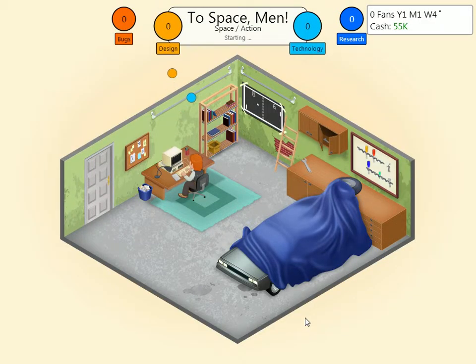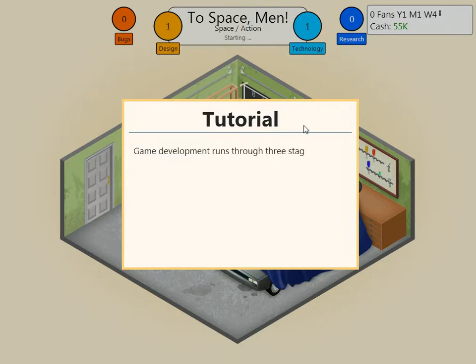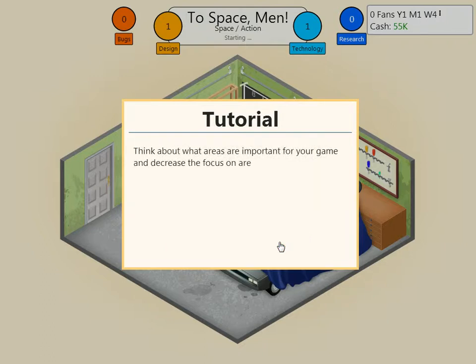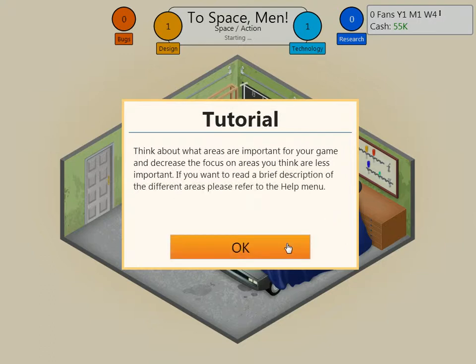Game development runs through three stages. At the beginning of each stage, you can decide what areas of the game you want to focus on. Picking the right focus for your game greatly increases the points you generate. Think about what areas are important for your game and decrease the focus on areas you think are less important. If you want a brief description of the different areas, please refer to the help menu.